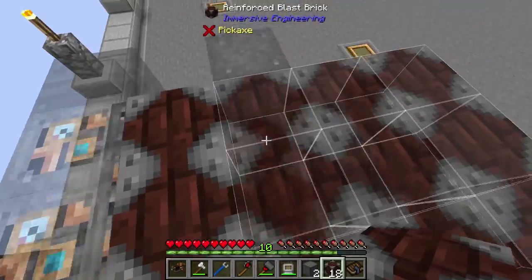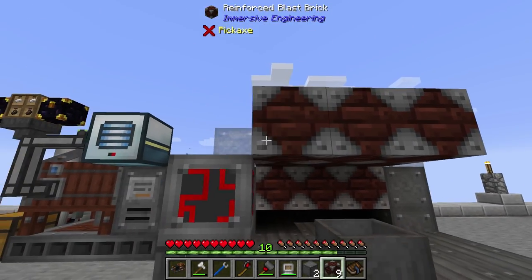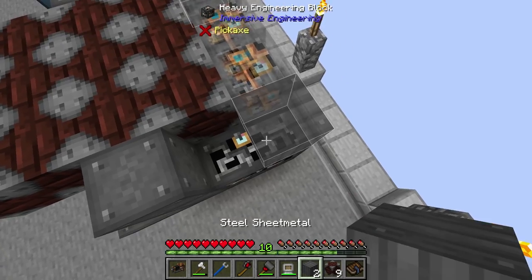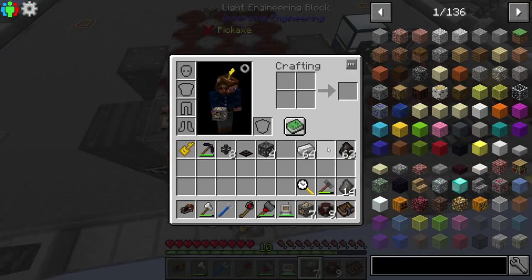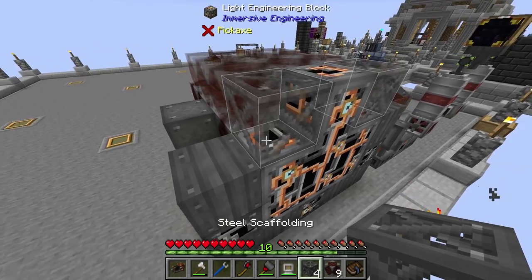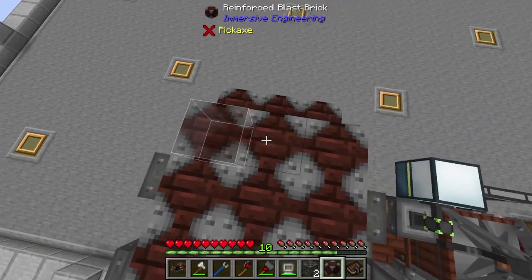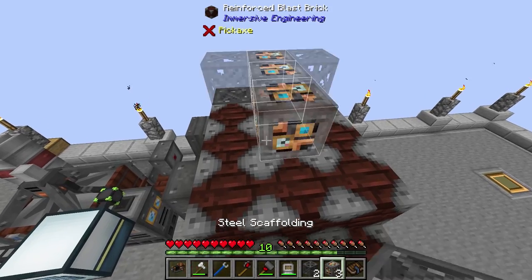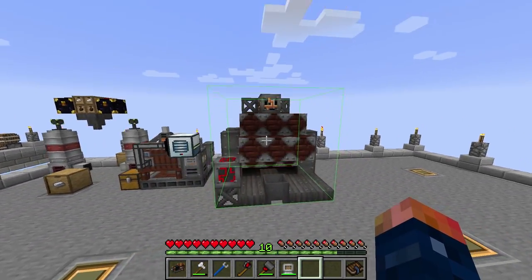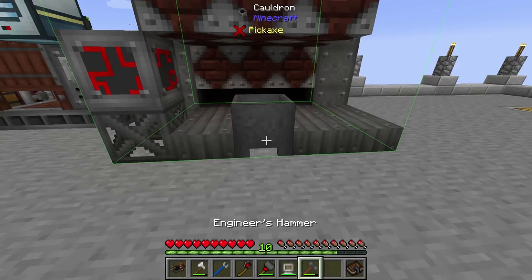That moves us up to the next level, which kind of goes forward. Then we're going to have more steel on the corners, and then more sheet metal, more light engineering blocks, another light engineering block, more scaffolding, more blast brick, and last but not least, our light engineering blocks with two pieces of scaffolding. The multi-block is complete. I think how you get this to activate is by using a hammer on the cauldron.